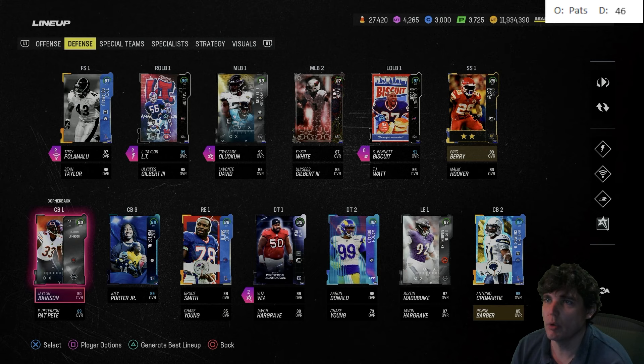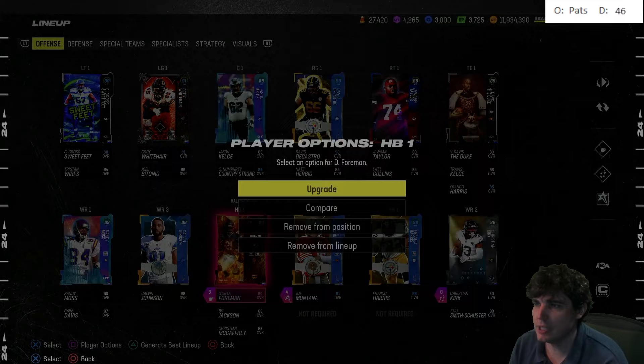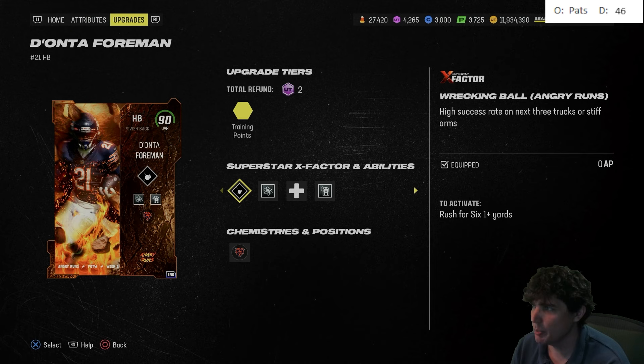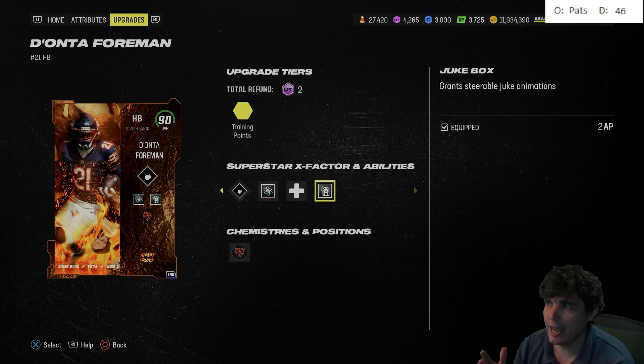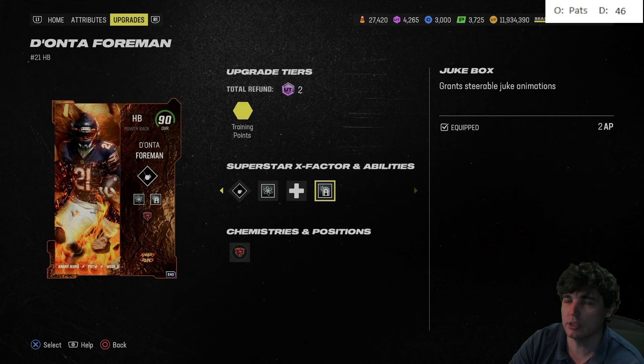Offensively, let's start here. Donta Foreman — I put Jukebox. I put his angry run, which is 0 AP. I'm not a big runner, as you'll see in the gameplay, but it's 0 AP, so it's free. It's 6 one-yard rushes, so it's not the angry one, but it doesn't cost me any AP, and therefore I love it. Because that means I can add the best ability in the game onto the card — Jukebox — which is frankly insane.